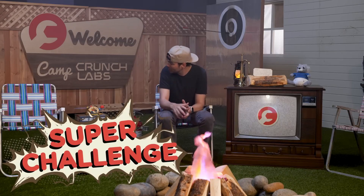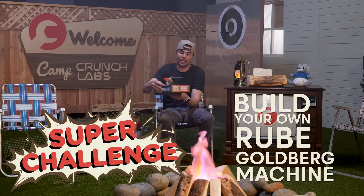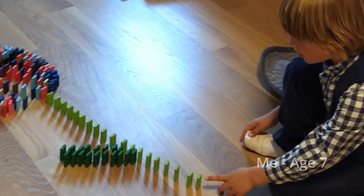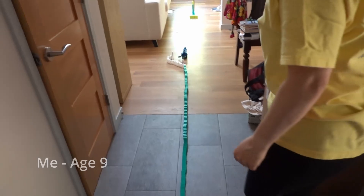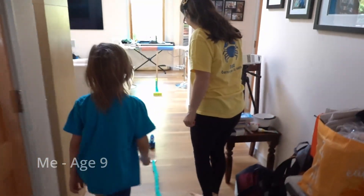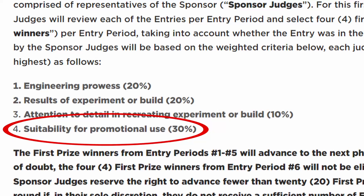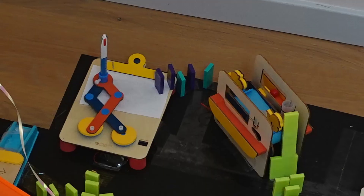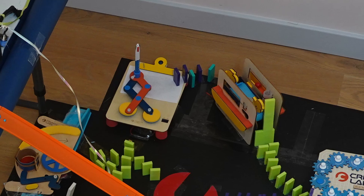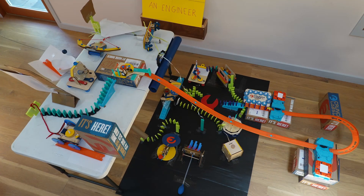Fast forward to week 5 of the competition — it was exactly what I was waiting for. The challenge was to build a Rube Goldberg machine, and I've made countless chain reactions for as far as I can remember. I scoured the rules and what I found was that nearly a third of the score was suitability for promotional use. Then it hit me: what if I incorporated all 12 of the first season's Crunch Labs Build Boxes into one big Rube Goldberg machine?